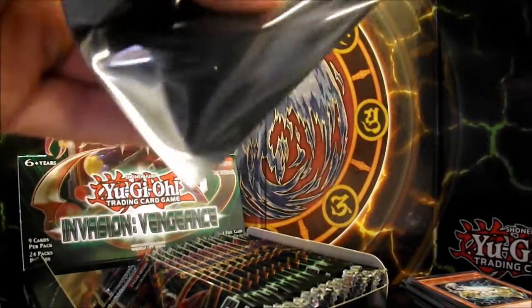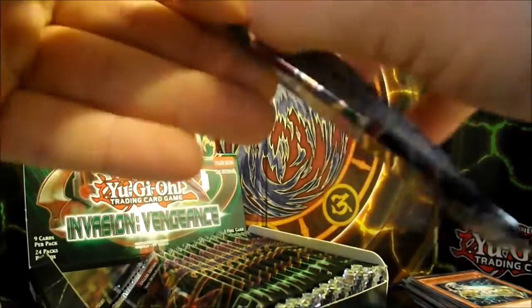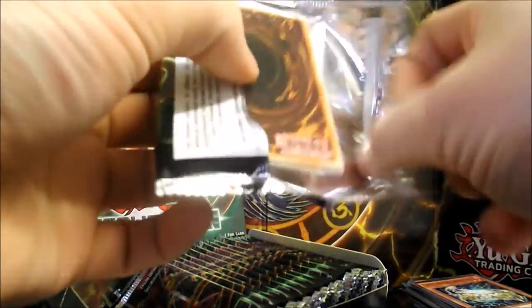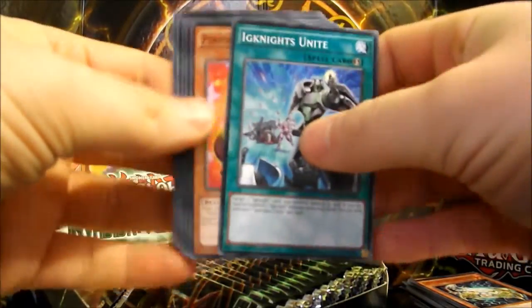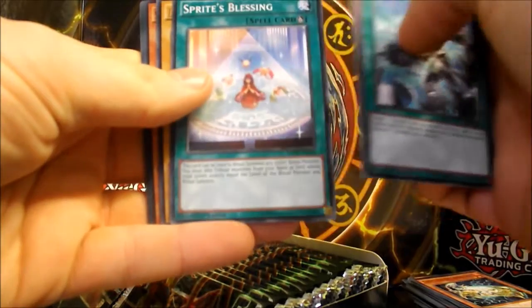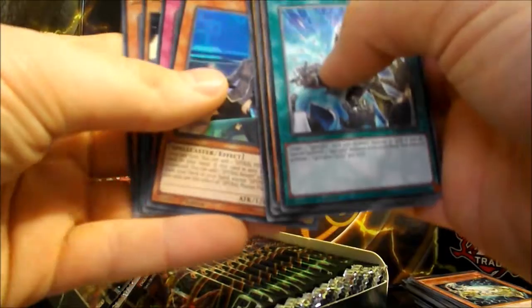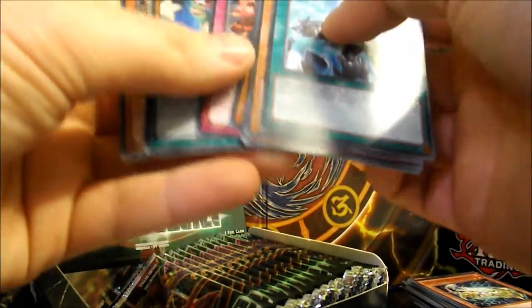That's two Ultras now and one Secret — keep going. So we have Ignite Unite, Performal Power Flip Hippo, Summon Gate, Sprite's Blessing. Dragon Core Hexa — I put that in my sneak peek. Spiral Master Plan, Crystron Impact, Performed Houselio, Crystron Smiger.